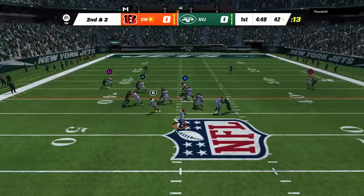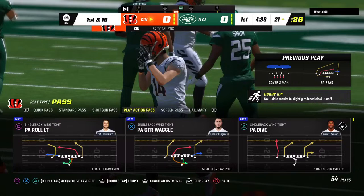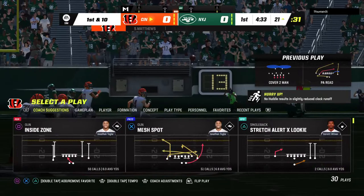They go play fake, Mahomes. Open target here is Matthews, and that's going to be another first down as the tackle is made at the Jets 21. A good pick up there of 20 yards.